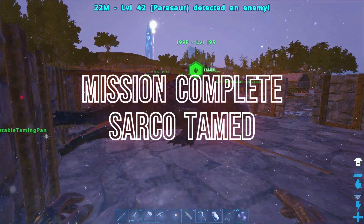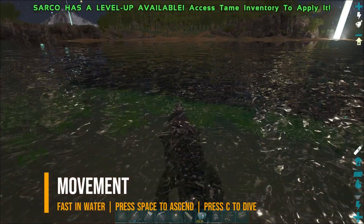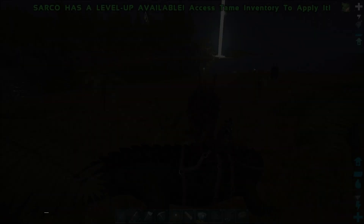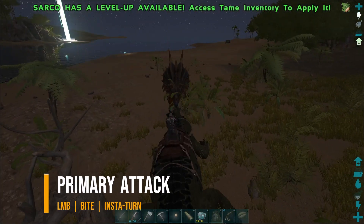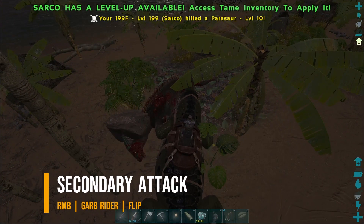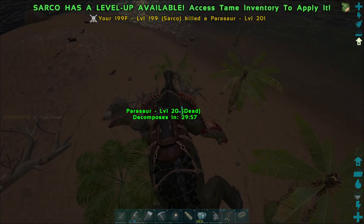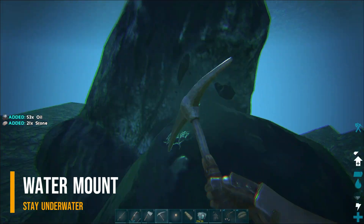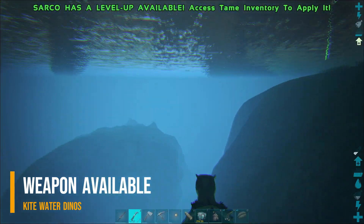A thousand years later... Movement: Sarko is fast in water and has decent speed on land. It can instant-turn towards a target, and I think it is the only water mount with this ability. Secondary attack: right-click to flip and grab a target. Special attack: press C to lunge at a target. If we dismount on water or land, we can stand on its back. Sarko is a water mount, meaning it will stay where it is when we dismount underwater, allowing us to gather resources in the water. When riding a Sarko, the rider can use weapons, which allows us to kite water dinos.